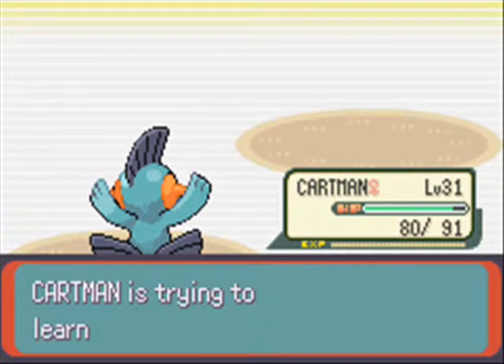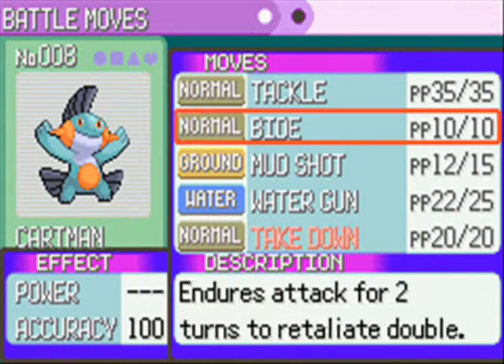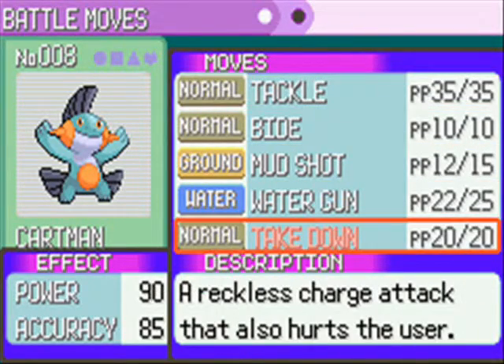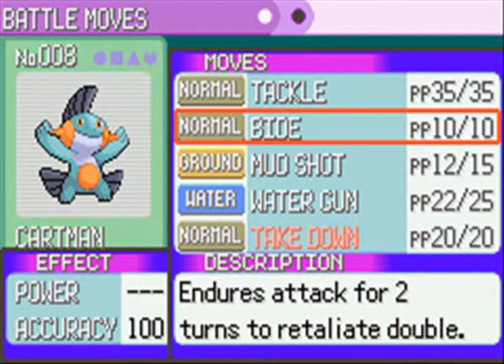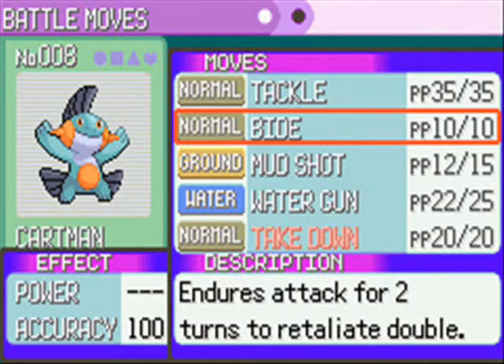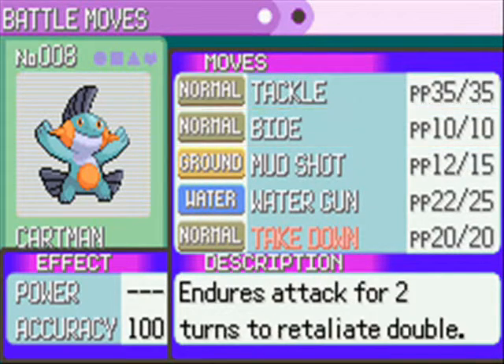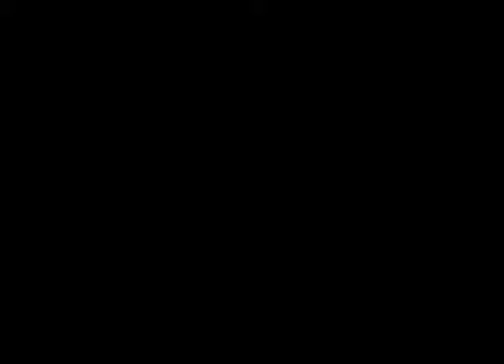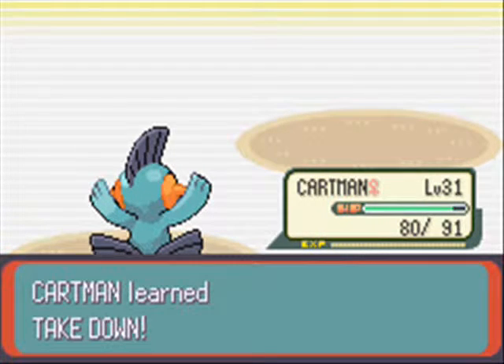Level 31, so I can switch out my Pokemon now. It's trying to learn Takedown — is it worth it? Let me check my other moves: Tackle, Knightly Power — that's actually really good. I kind of want to get rid of Bite. I'll get rid of Tackle. I feel like Bite will be helpful coming up on the gym challenge. So we got rid of Tackle for Takedown, and we beat Swa Blue.